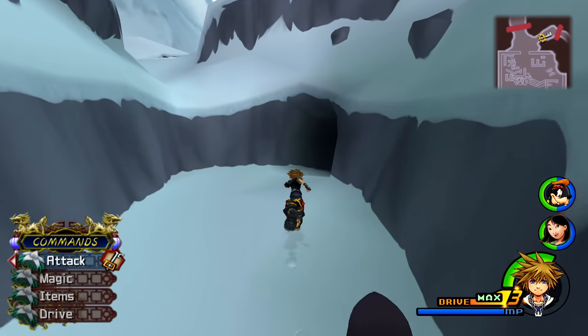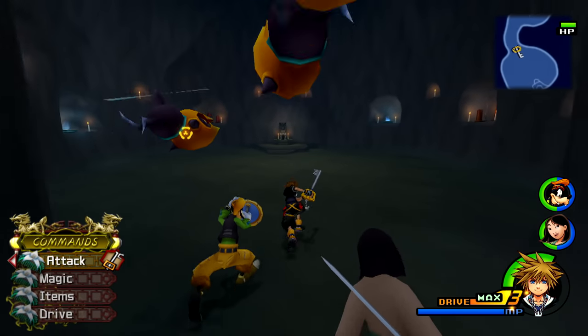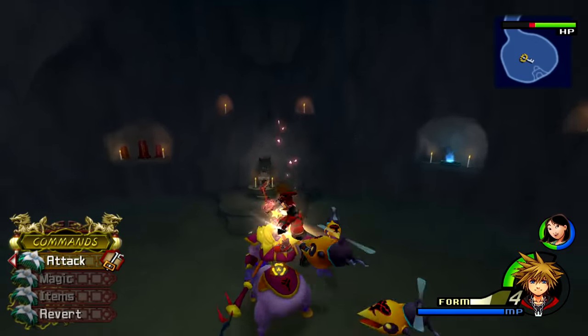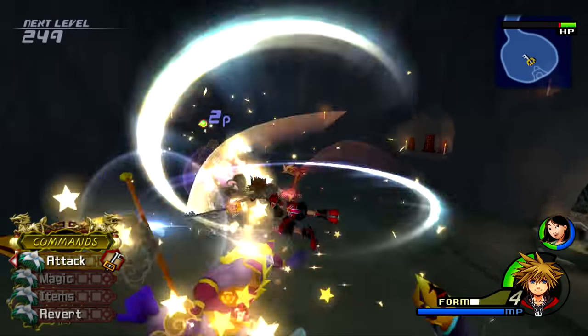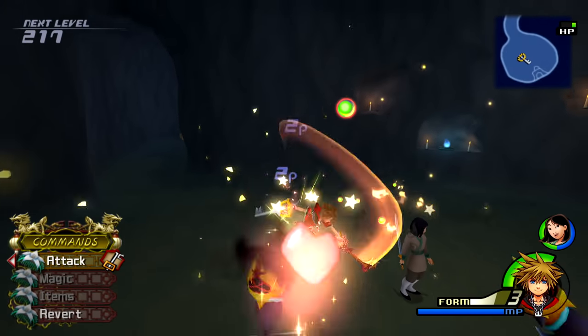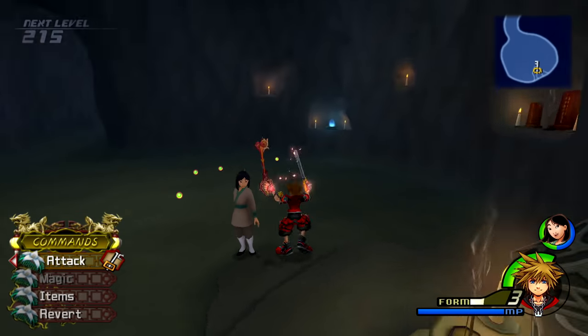If you are early in the game, you should head over to the cave in the Land of Dragons. The big scary horseman is there and that's exactly what you want. Since he is a large enemy, he can take more of your hits and therefore is a better candidate for leveling up Valor Form. If you happen to defeat him, go ahead and slash away at the other Rapid Thrusters in the room as well.